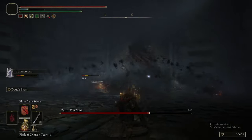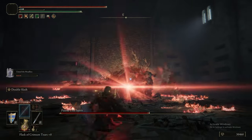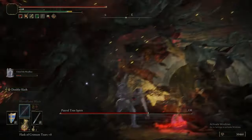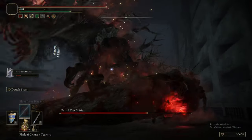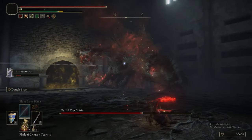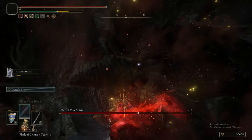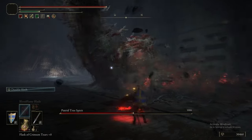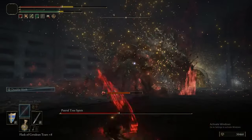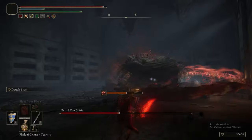It has a grab attack signified by dashing away screaming and then lunging towards you — if it grabs you at this stage with the level we are, that will probably just kill you. This explosion does quite a chunk of damage and builds up a lot of Scarlet Rot, so try your best to avoid it. It's not easy because you've not got a lot of room to work with. The two predictable things with this guy: when he stops moving, he's going to do that explosion; and when he does that jump-away thing, he's going to do the grab. The grab is easy enough to dodge — you just need to be aware of it.